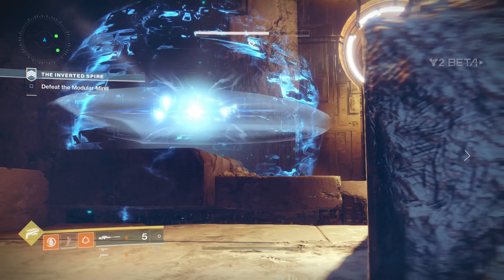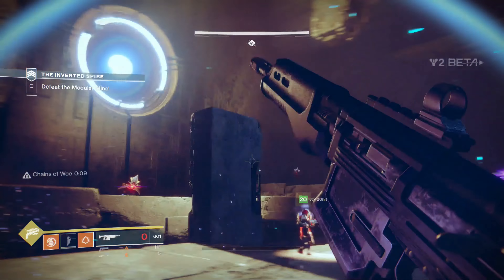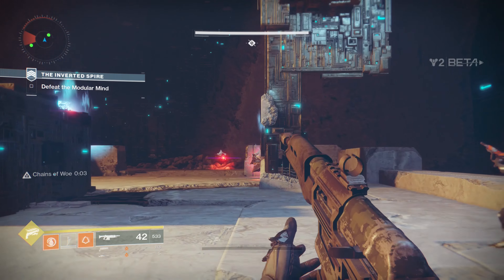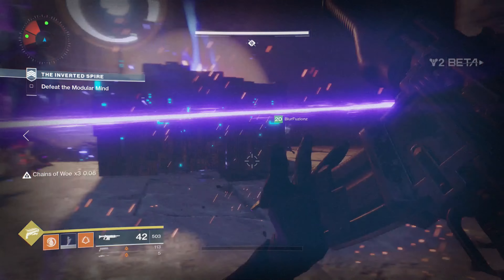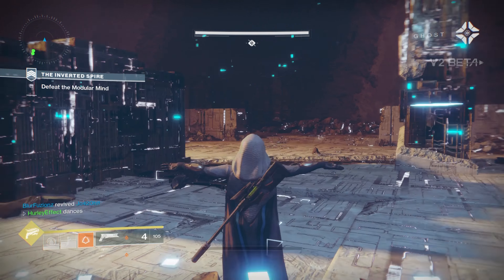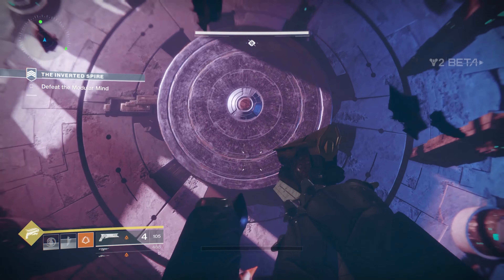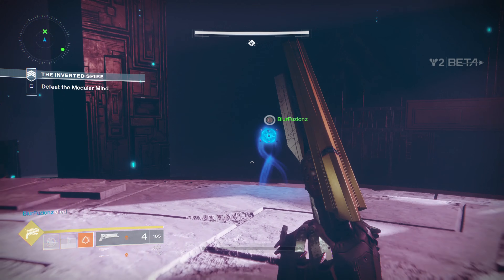In this first part, you're just doing damage to the boss, taking out adds — there are going to be plenty of harpies. You also want to be aware of the boss, as he will start kind of walking around the level. Do keep an eye on your mini map and make sure you're aware of where everything is. Once you do enough damage, he will erase the floor from underneath us and progress into the second part of the fight.